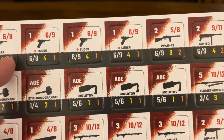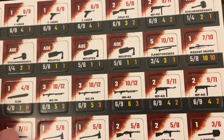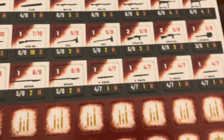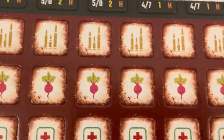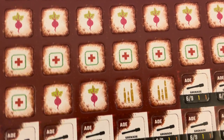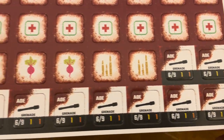You've got Lugers, some kind of machine guns, a hammer, some Molotov cocktails, clubs, axes, food with the beets, ammunition, first aid kits, ammunition again, and a bunch of grenades at the bottom.